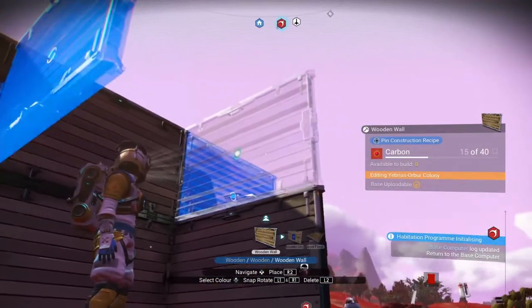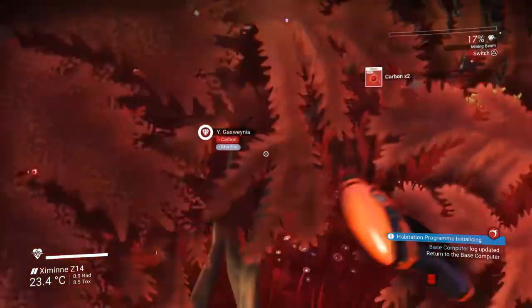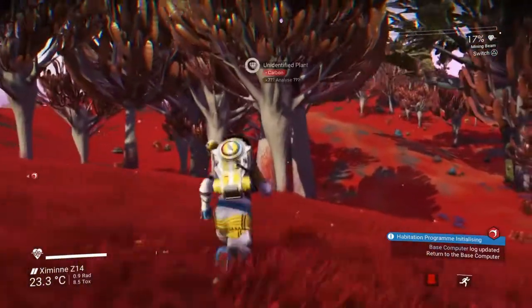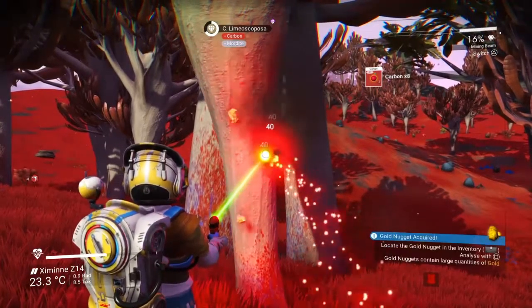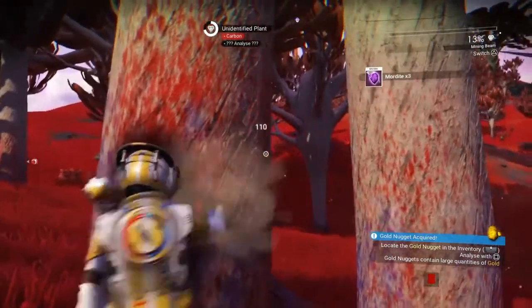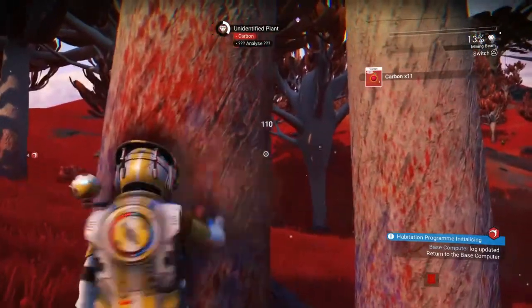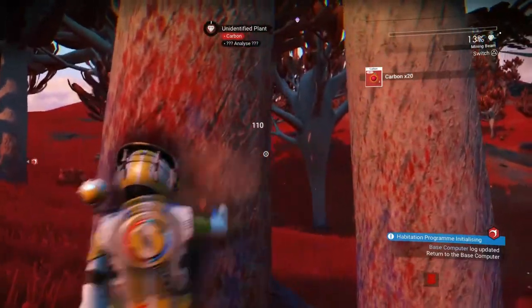Oh look at that, I've run out of carbon already. Mental — let's go punch some more trees, or bushes, you can punch bushes as well. So let's grab some of that lovely lovely carbon. Come here, you bush — you're mine. Okay, let's just do a tree, trees are better. You know what, I'm just going to mine it — it's quicker to mine. At the moment I haven't got any modules in my multi-tools so I'm just going to punch the thing. You know what, chums, this is quite boring for you to watch me punch trees. So yeah, I'll be right back with you when I've finished building the base. I'll see you in a minute.